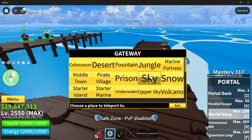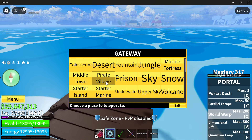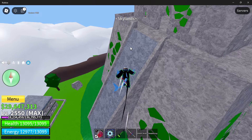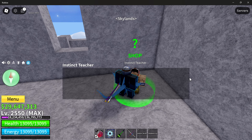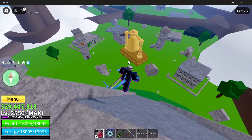So first of all, you need to have Observation Haki V1. You're going to need to be over level 200 — I made a video on how to get Shanks' Saber and Observation Haki. You need Shanks' Saber, then you come up here and spend $750,000, and now you're going to need to be in the third sea.